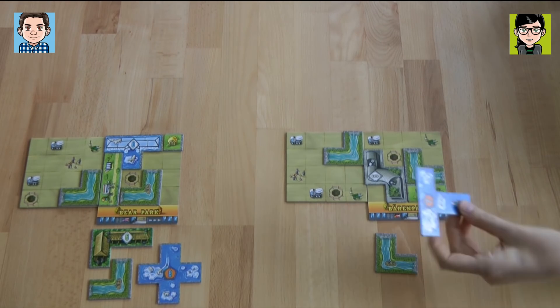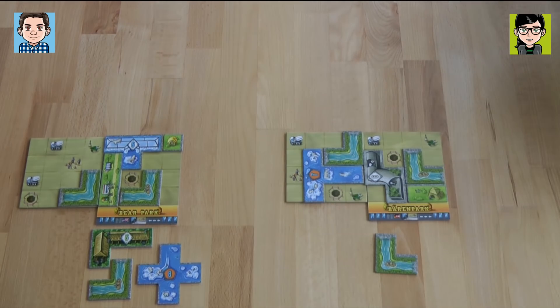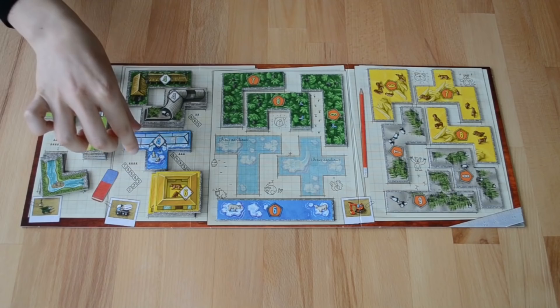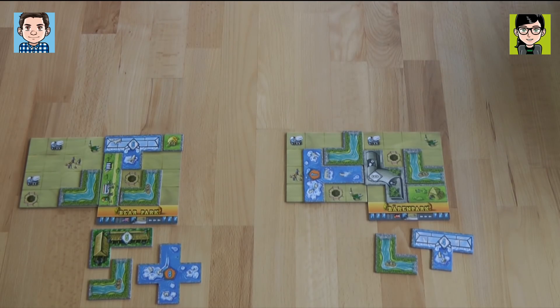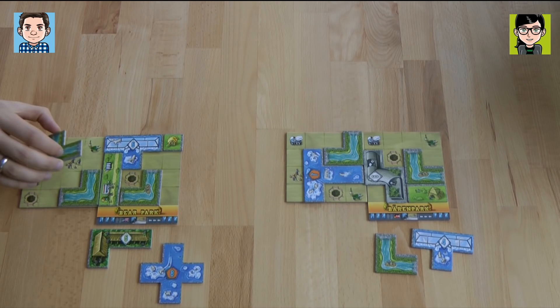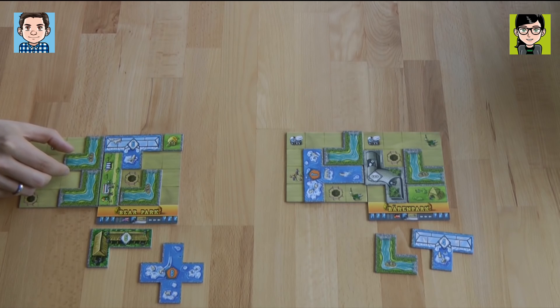I'm going to place my polar bear enclosure here — it's covering up a white cement truck. I think I have to take the polar bear one, even though it's not ideal for me. So I still have time, it looks like. I'm putting my river like this so I get another park tile.